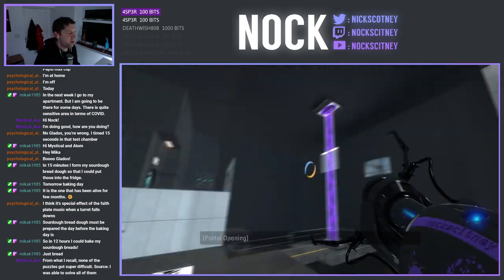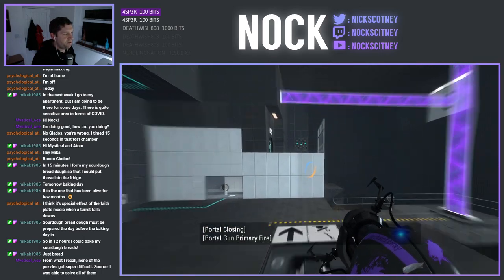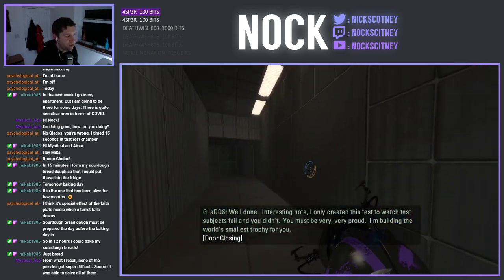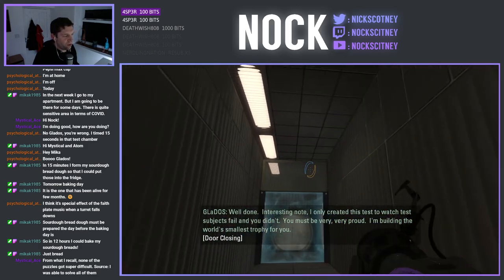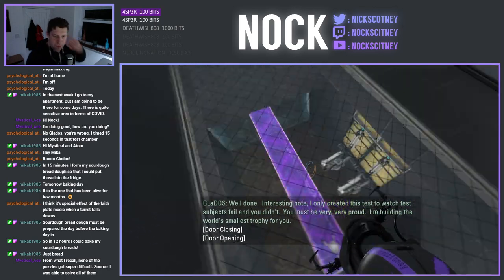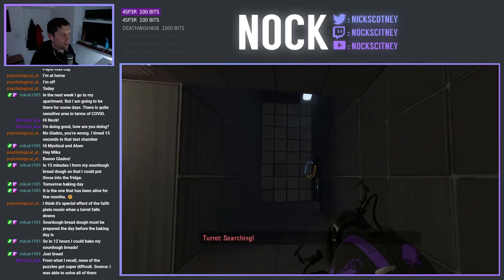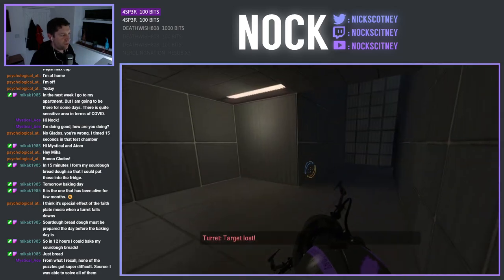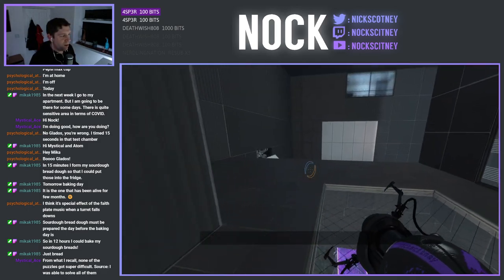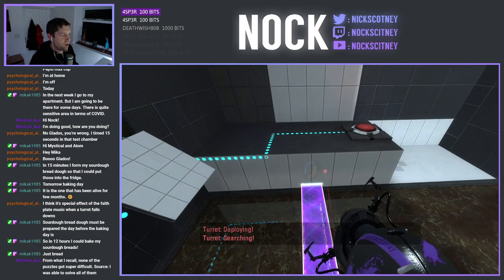I do just want to see where it will take us if we don't place the light bridge. Alright, we'll just take this back. Fair enough. That's on the way back where it stops us — interesting note. I only created this test to watch you be safe, and you didn't. That's interesting. I'm building the world's smallest trophy for you. One thing I'd like to see in this would have been more decorative details in these transitional areas — just to look at while we're walking around. But of course, it is a very minor thing.